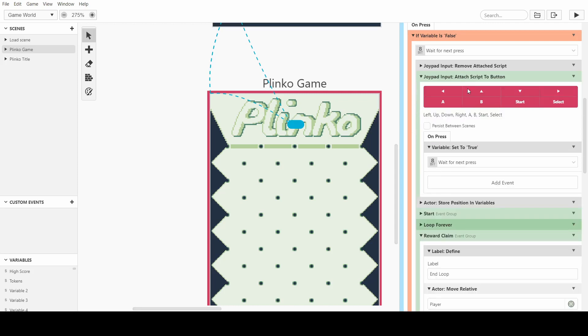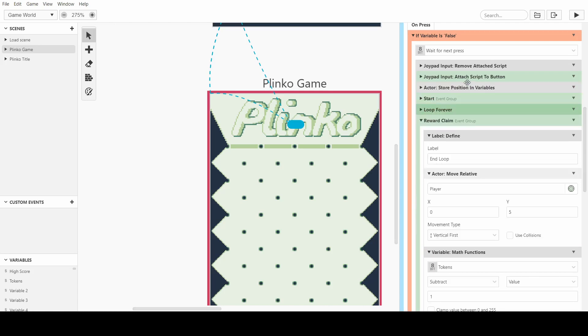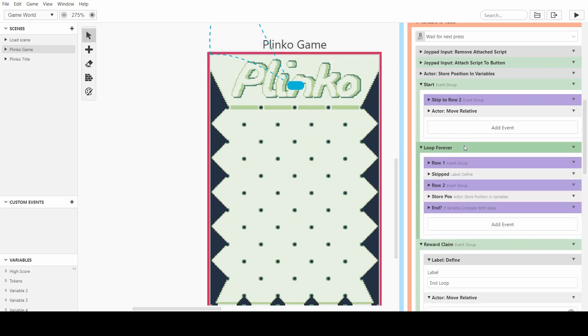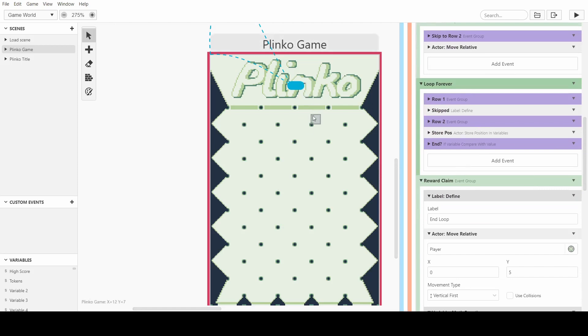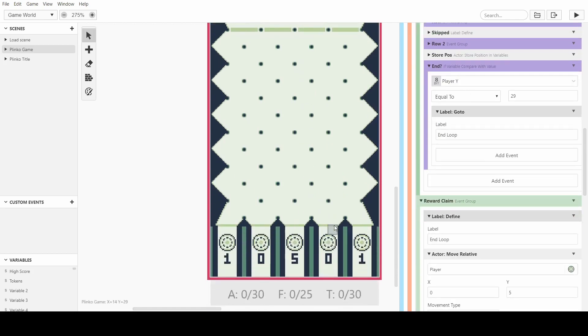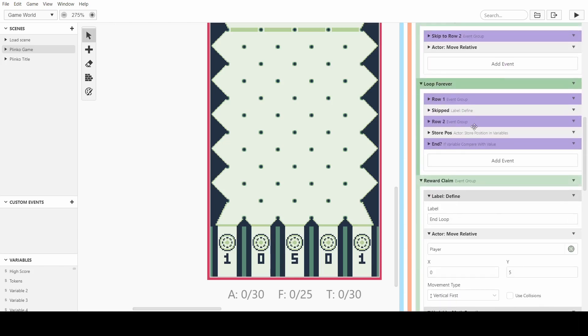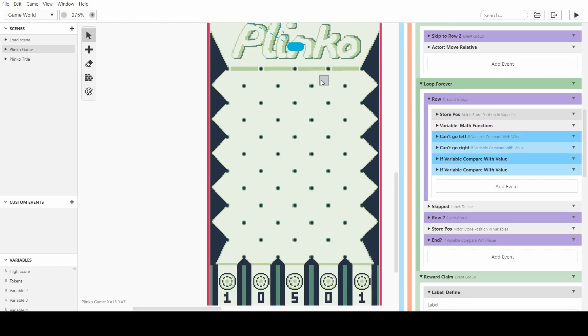Once you've pressed the drop button it removes everything and attaches its own script that blocks off all the buttons on the Game Boy. It stores the player position and basically moves it down. It knows whether it's above a peg or not, and moves it down to the peg if it is. Once it hits the peg it initiates a loop forever, and once it hits a certain condition it skips to row two. In the loop forever you must have an end thing — once it reaches y29, which is down at the bottom, it goes to a defined label that breaks out of the loop.